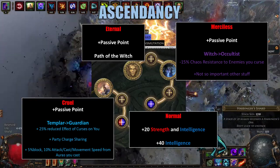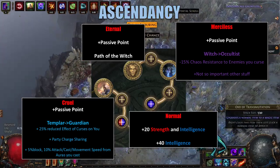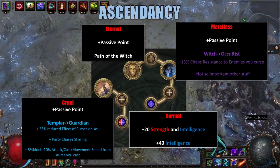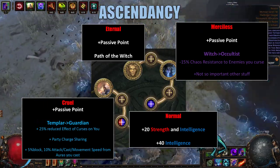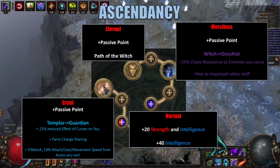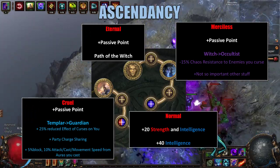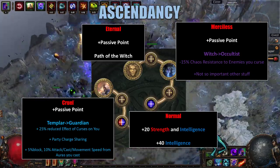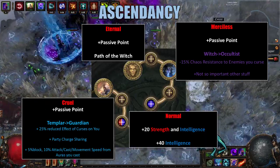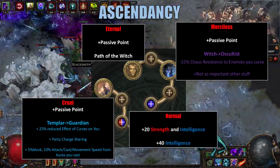Next, we gain Party Charge Sharing. What this means is if someone in the party gains a Frenzy Charge, everybody gains a Frenzy Charge — and likewise with Endurance and Power Charges. And lastly, we gain 5% block, as well as 10% attack, cast, and movement speed from any auras we cast. Since we're Blood Magic, we just use a level 1 Clarity to gain this benefit.